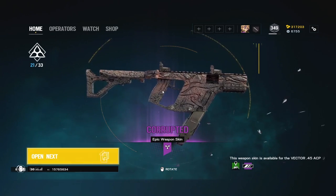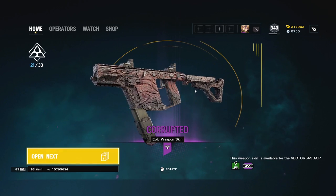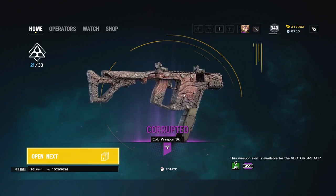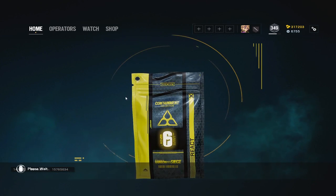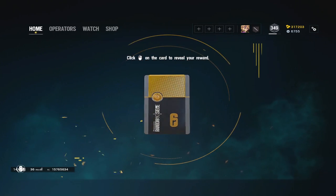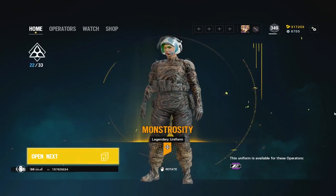Got Mira's gun — this one is probably the least favorite of them all. They didn't give her a color, which kind of sucks. And Mira's uniform — not bad.